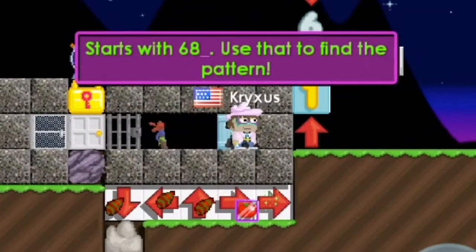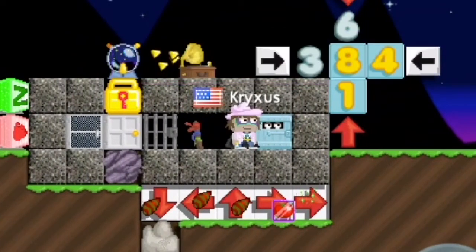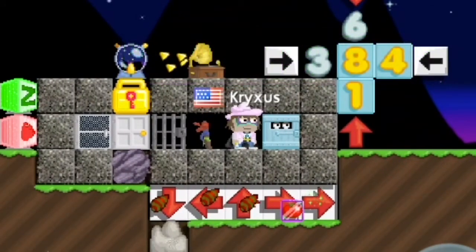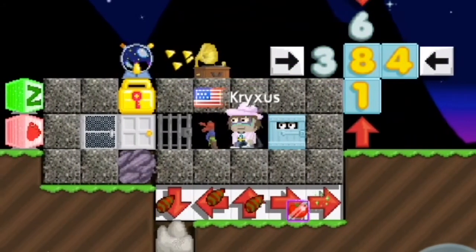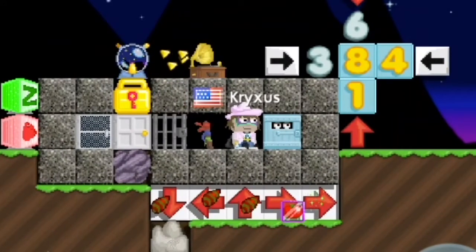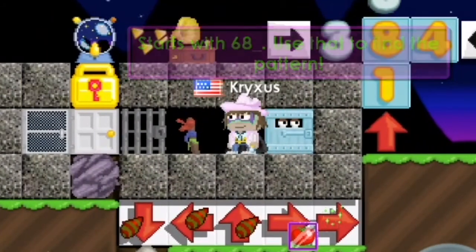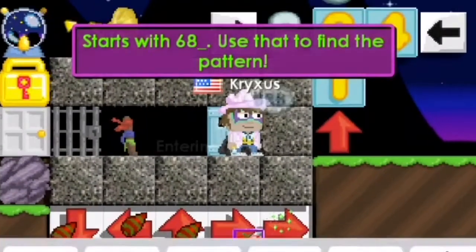So the first one says 'down' and it's six eight, which means you go down — start at six, go down to eight, then down to one. So you go that whole column — column is going up and down, row is going right and left. So you go six, eight, one because this is down. Now it's left, so you go four, eight, three. Then up continues the pattern: one, eight, six. Then right: three, eight, four.